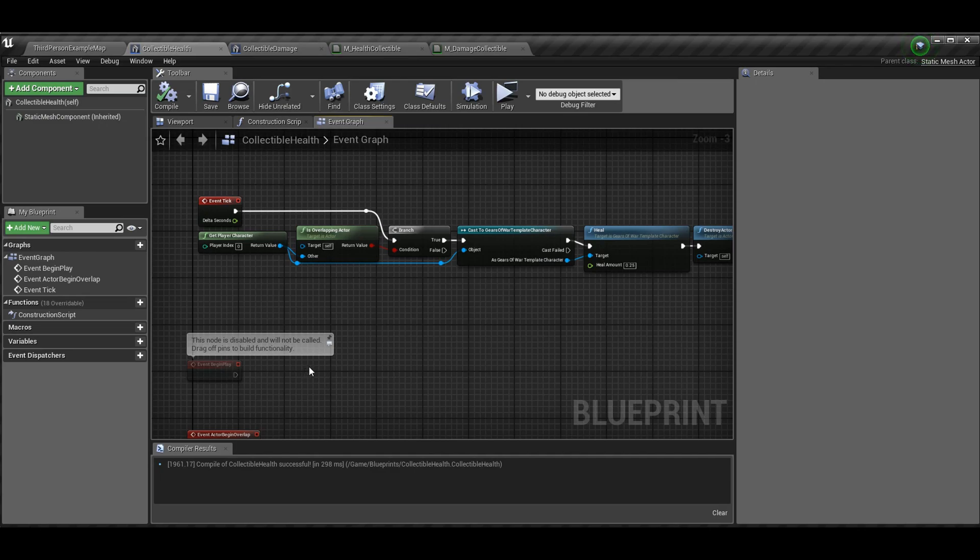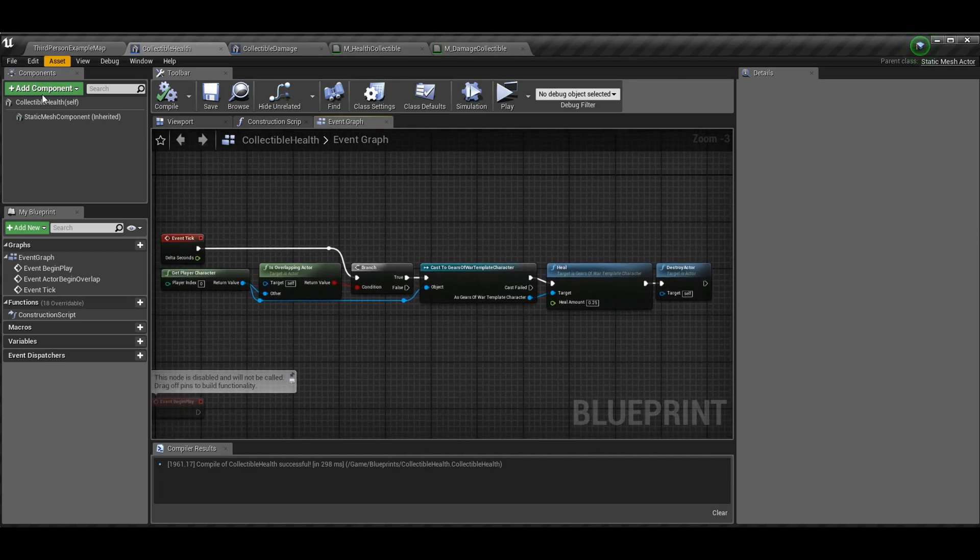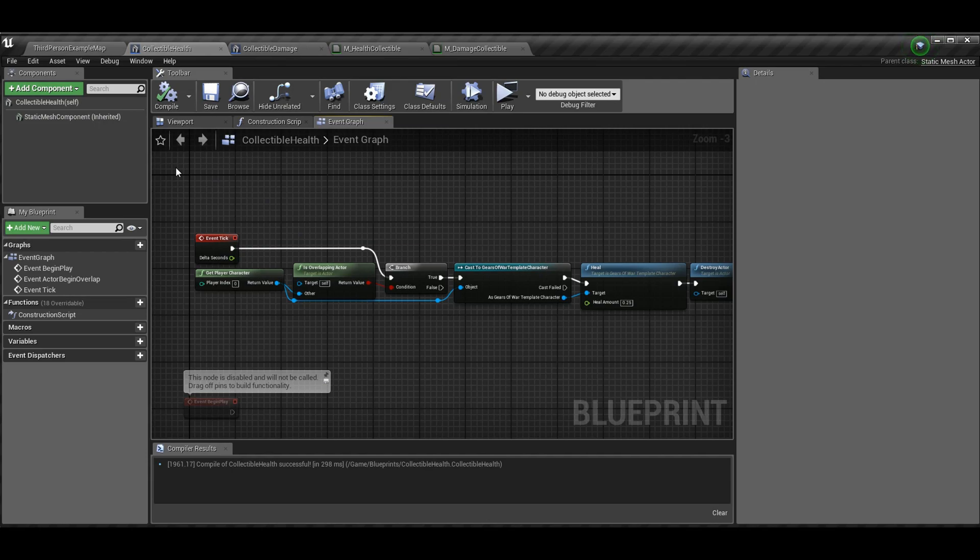I'm using Event Tick here. Normally people say you should use it as little as possible, and that's true, but for the purposes of this video it's definitely fine. Honestly I've been in professional environments where they use Tick for a lot of stuff we're told not to use it for and never seen a frame drop. If you want to do it the correct way, you'd want an event when any collision occurs with the collectible and check if it's a player — I did that in the fighting game tutorial, I'll link it in the iCard. For now Event Tick is fine.